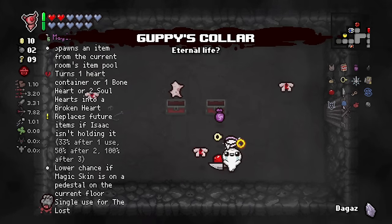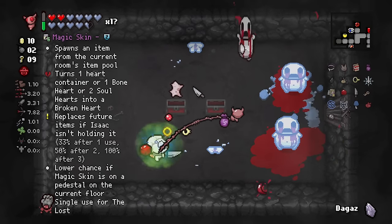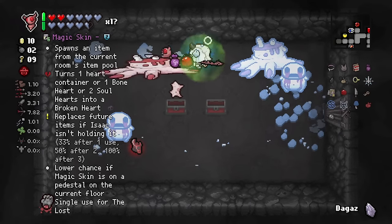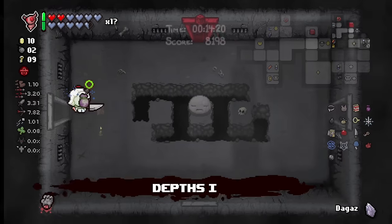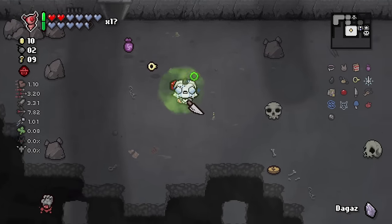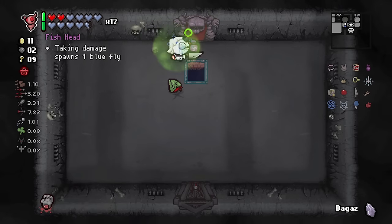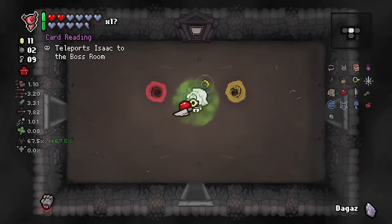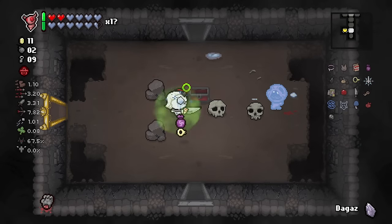I pretty much have to take Cubby's Collar. Magic Skin is super bad — if we had the school bag it'd be nice, but I would have held on to the crystal ball had we had the school bag. It's all for Azazel — we don't really care about that. Good floor. We have a full charge for Jello now, but the thing is we don't have a way of getting out of the Mom fight, so if we get a red portal I can't really take it. We're going to make boss rush because we have so much damage.